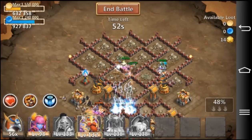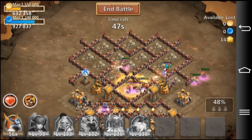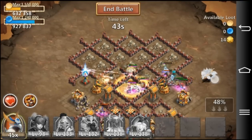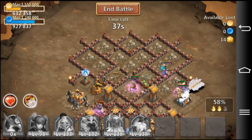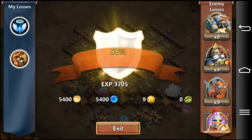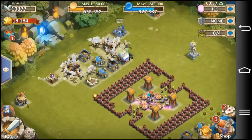Now that all the buildings are taken care of and most of the troop camps are destroyed, I can drop my last two cleanup heroes. Luckily I have Revive on Thunder God, so he actually didn't die from Champion's proc. That's as far as I could really get safely. It's a victory, so it's worth it.